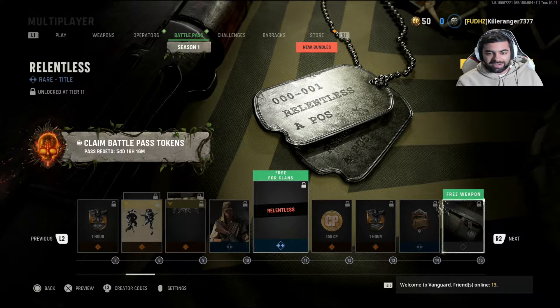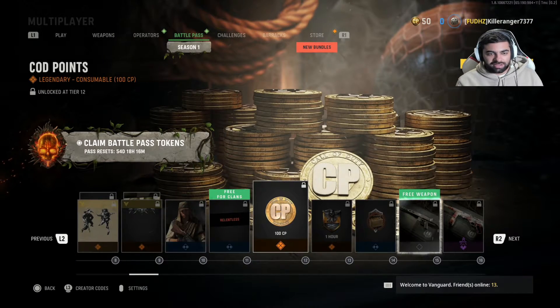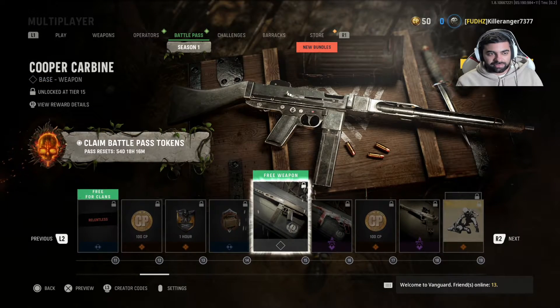A title — the Relentless title. We'll see what that is. COD points. That's the new Cooper Carbine; you unlock that at tier 15. I think it's going to be easy to unlock. From the trailer it looks like a decent gun, so hopefully it is.